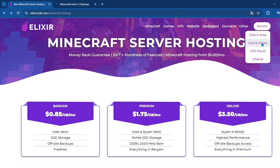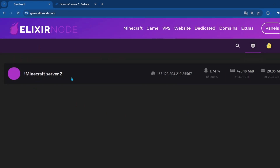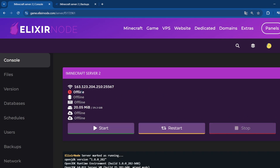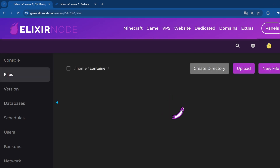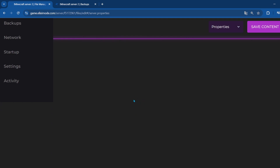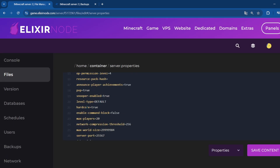Click on panels, click on game panel, and you'll be brought to this page. Click on your server. First thing you do is stop your server, then click on files, search for server.properties, and search for hardcore. It's set to false by default, so just change it to true and click save.